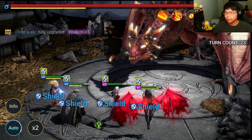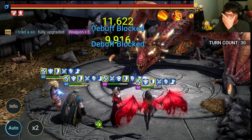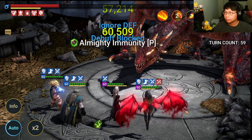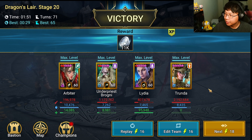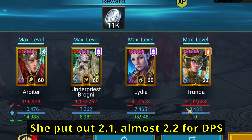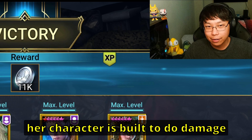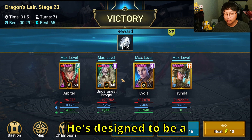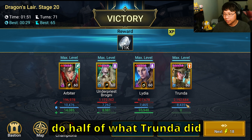Whoa - what was that? Brogni hit it so hard the game froze. Okay, here are the results. Trenda is keeping us honest - she's still saying she's the queen of damage. She put out 2.1, almost 2.2 million for DPS. Brogni did just about half of that. I will remind you that Trenda is designed to do damage and Brogni is not really designed to be a damage dealer - he's designed to be a support general utility champion. But for Brogni to do half of what Trenda did was still amazing to see.